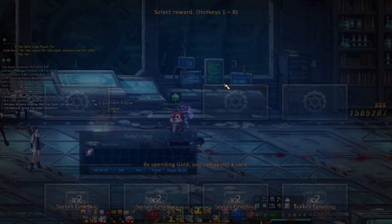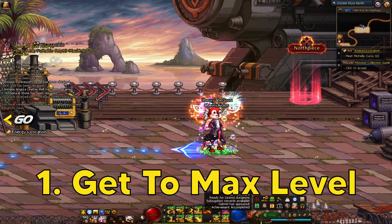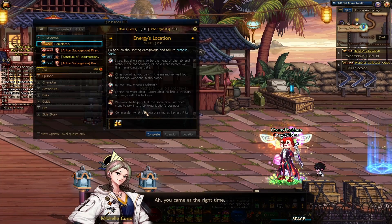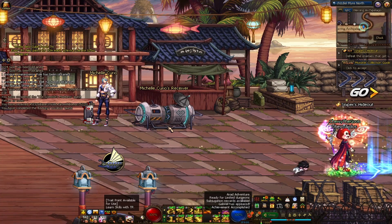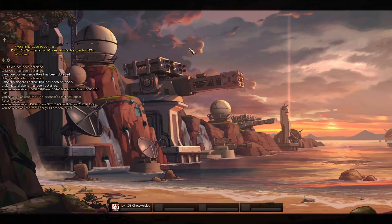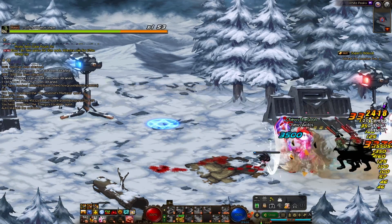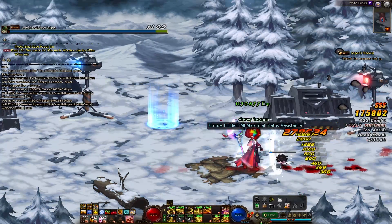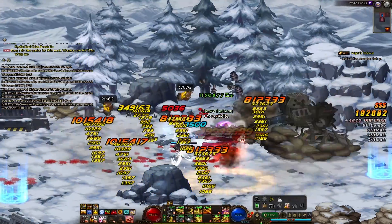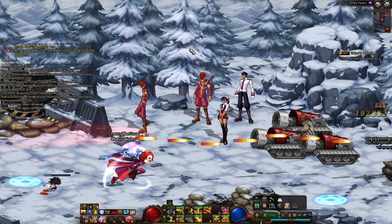So to begin, the first thing to progress in DFO is to get to max level. This normally takes about a week or a few days. Follow your epic quest and that should pretty much handle the rest. At certain break points — at level 50, 75, and 100 — you can awaken your class. This is usually highlighted for you in your quest book, so just keep that in the back of your mind as you're leveling.